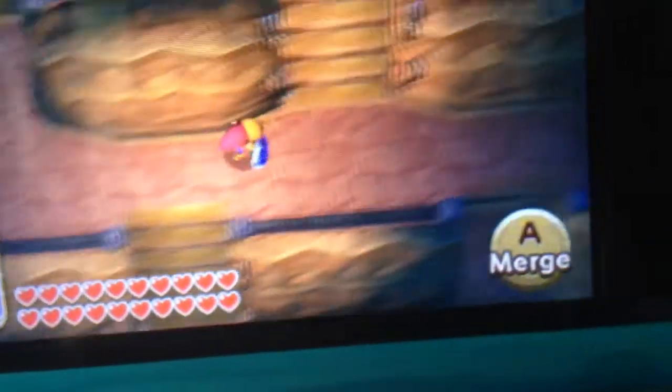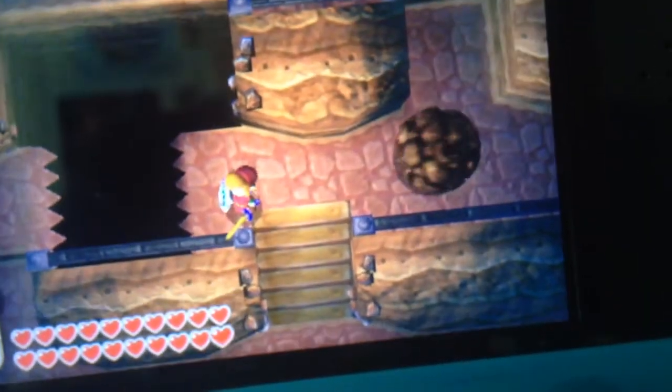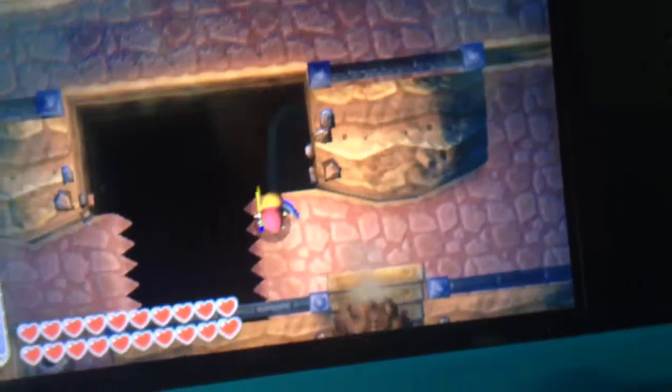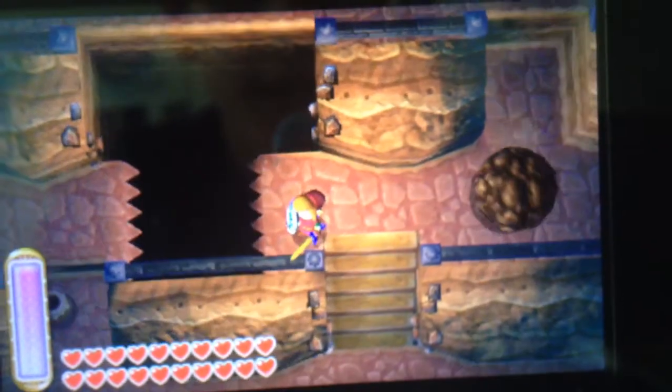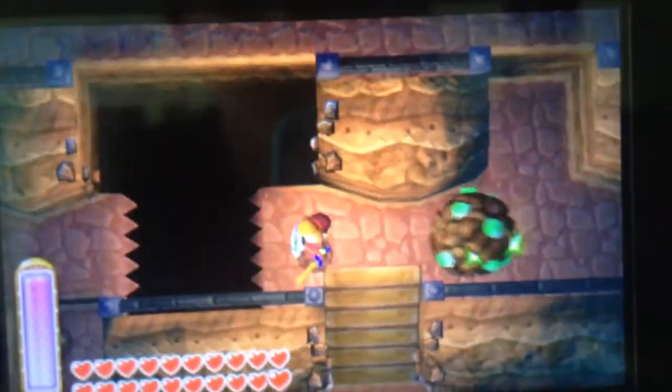Well, I messed up, but as you just saw, you can actually go across that gap right there if you dash at a diagonal angle against this rail, because normally you're supposed to go all the way around, but you can just dash along this rail, and if you time it right, you'll stay on the upper platform. I have no idea why that happens, but let's see if I can get it right this time.